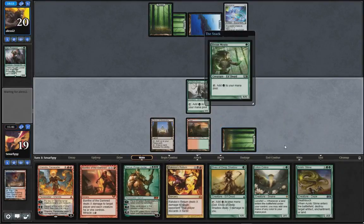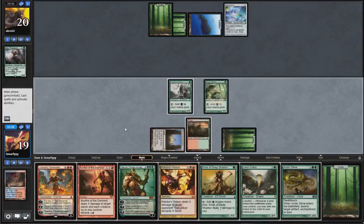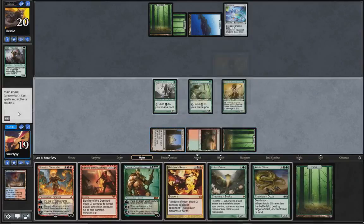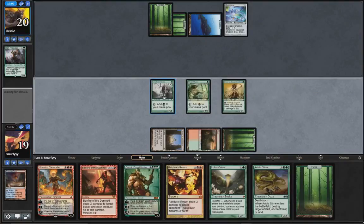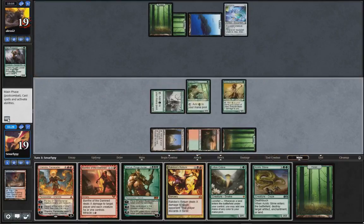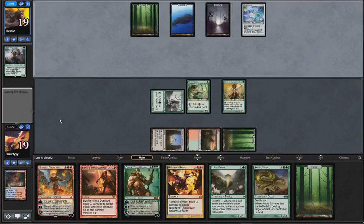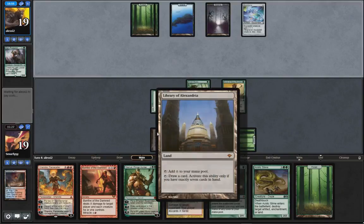So we could just play one mana dork. Oh we can just Library now, that works. God it's just so broken. Yeah I think we're just going to play that and get it for one.